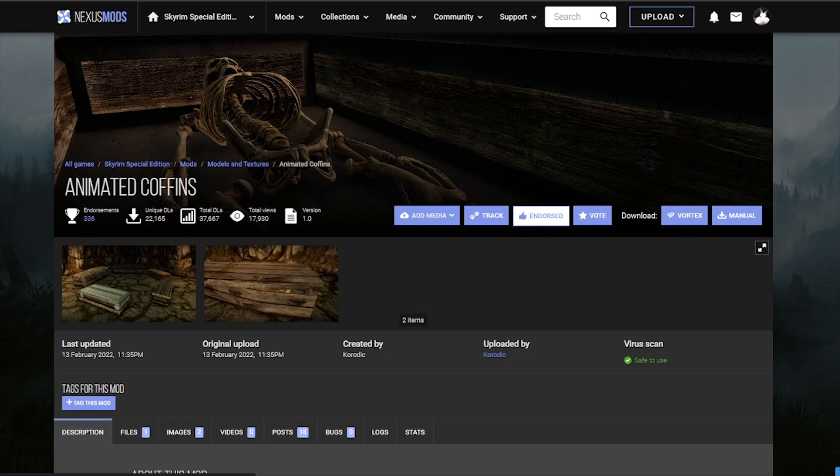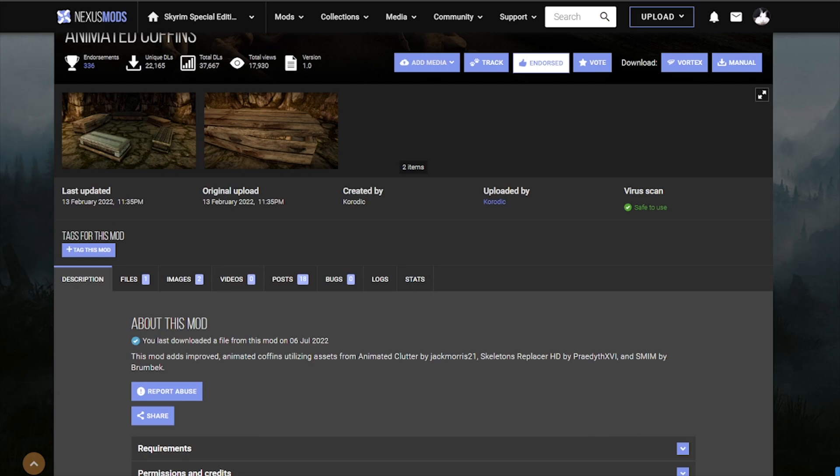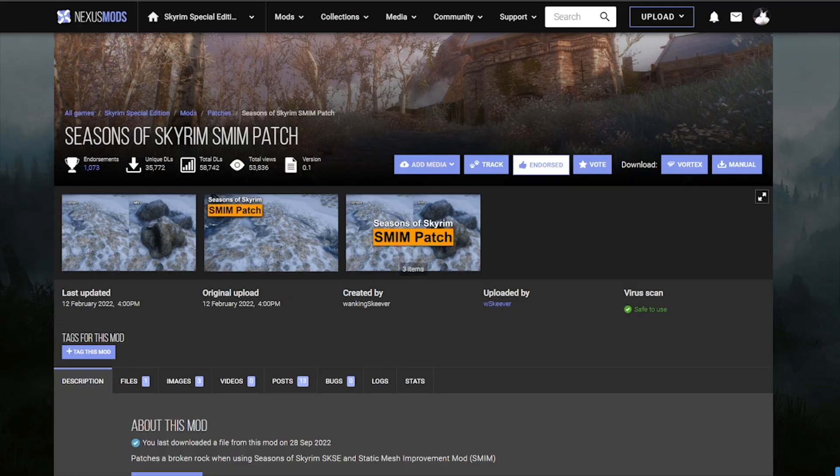Go and grab Animated Coffins. It's one of the very small things that Animated Clutter does not have on its own, so go ahead and get that. Every time you're going to loot a coffin it's going to open and play a little animation — just like in real life. Go and get the Season of Skyrim Static Mesh Improvement patch, which for some reason I forgot to grab.